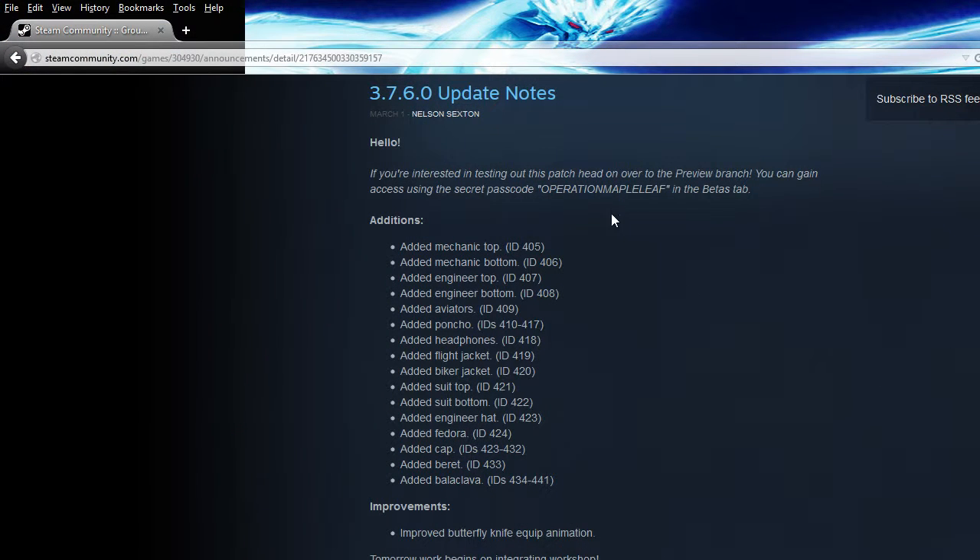So he added a bunch of clothing for this update: a mechanic top, mechanic bottom, engineer top, engineer bottom, aviators, ponchos in various colors, headphones, flight jacket, biker jacket, suit top, suit bottom, engineering hat, fedora, baseball caps in various colors, barrette, and a balaclava in various colors — also called a ninja hood.